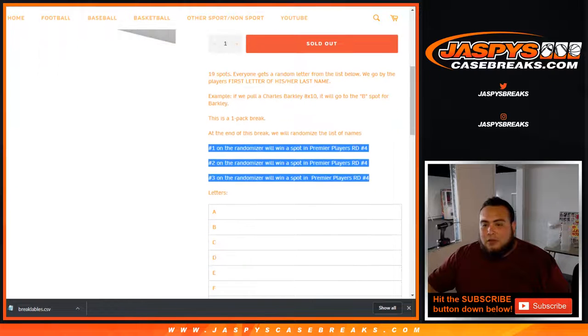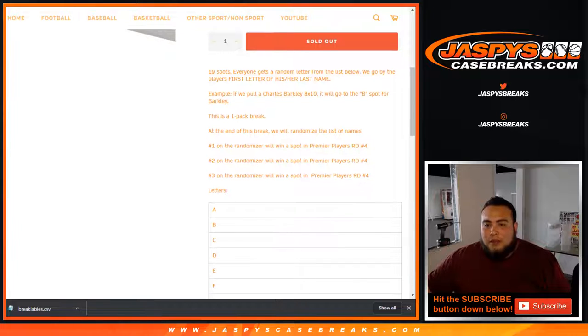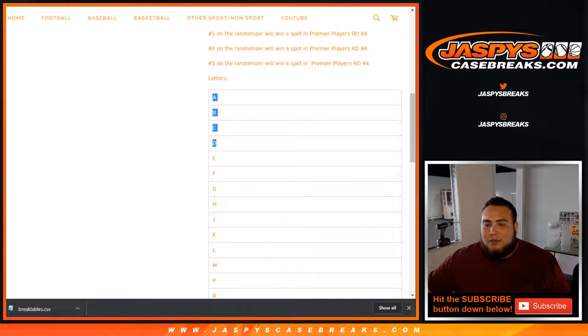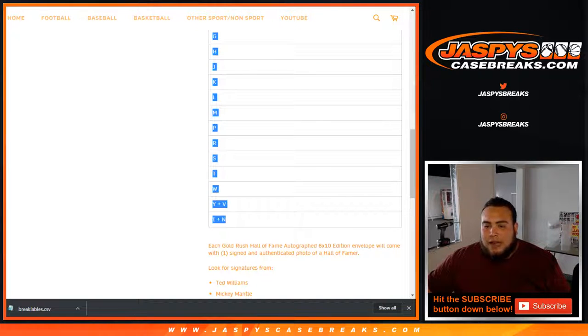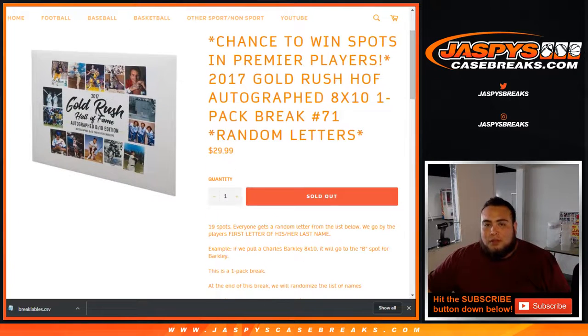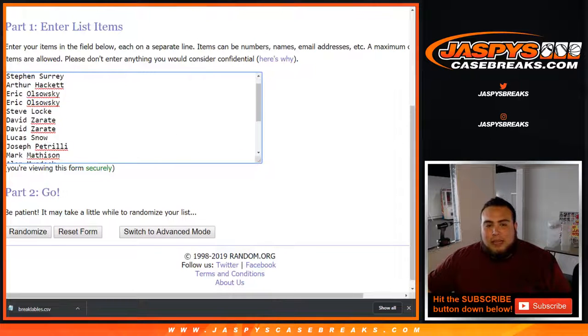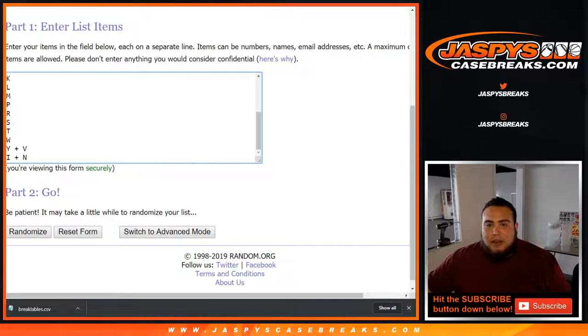So check it out guys, the way this works is it goes by the first letter of his or her last name. So as an example, if we pull a Charles Barkley 8x10 autograph, it'll go to the B spot for Barkley. Then we're gonna randomize the list of customer names first with the letters A through I end combo, and then in a separate randomizer we'll do the list of names to win those spots in the break. The customers go from SKS all the way down to Daniel, and here are the numbers A through I end combo.